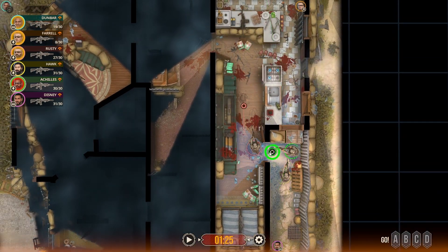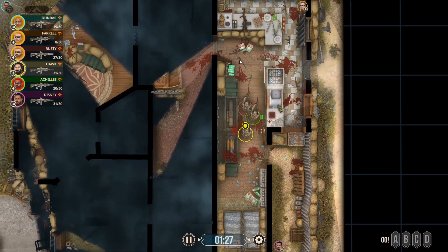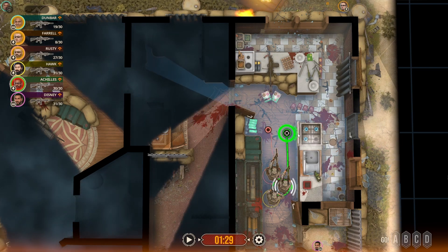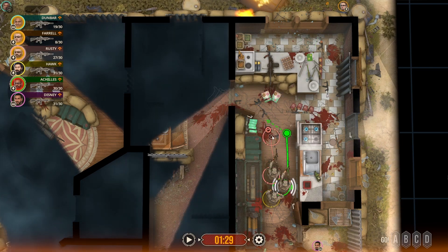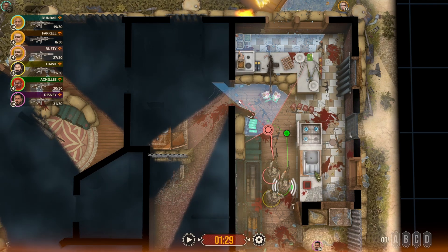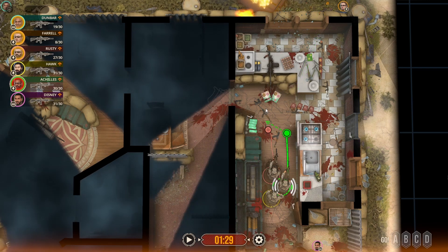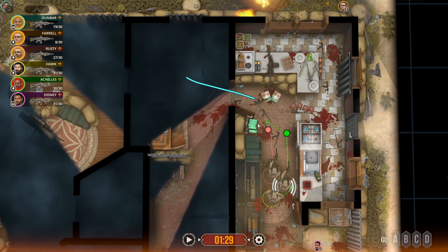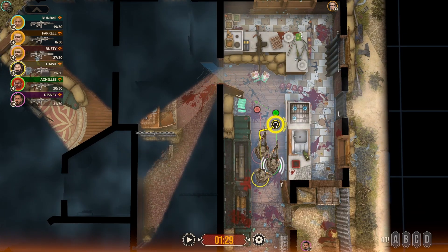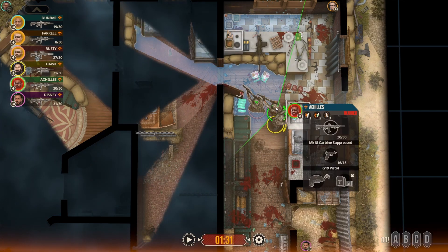We will push these guys inside. This brings up a good point — as you can see, this guy is close to the door. You can't really see very far in, but the farther off you come from the door, the farther into the structure you can see. So we are going to try and pie from as far outside as we can to get a little view into this room.